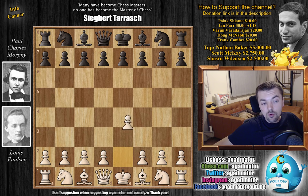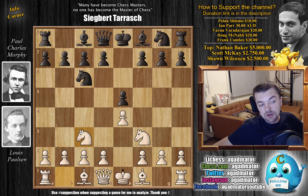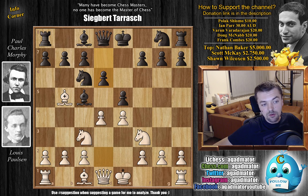Paulson opens with e4. We have e5, knight to f3, knight to c6, and now knight to c3, going for the three knights opening, and bishop to c5 by Morphy. Both players going for very rapid development. We have bishop to b5 now, attacking the knight with the idea of maybe winning the pawn. D6, so the d5 pawn is nicely defended, and now d4, as the knight on c6 is pinned.